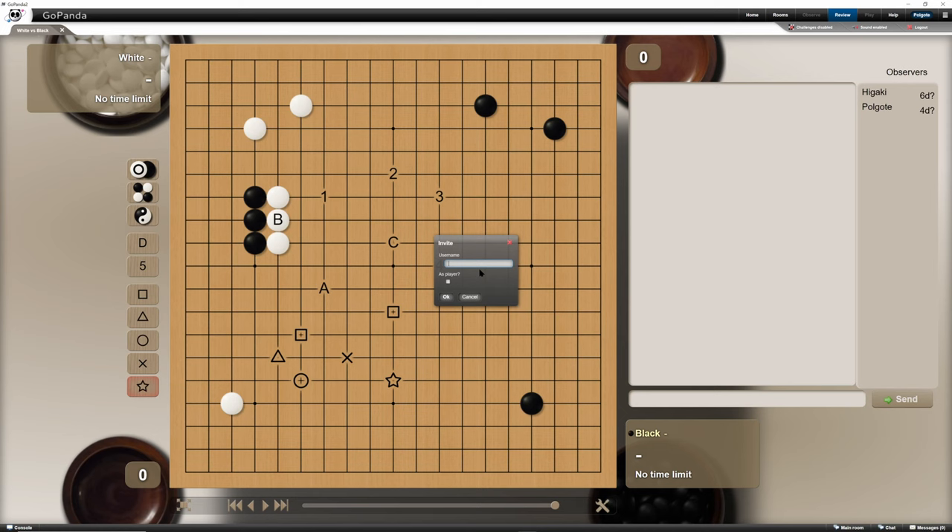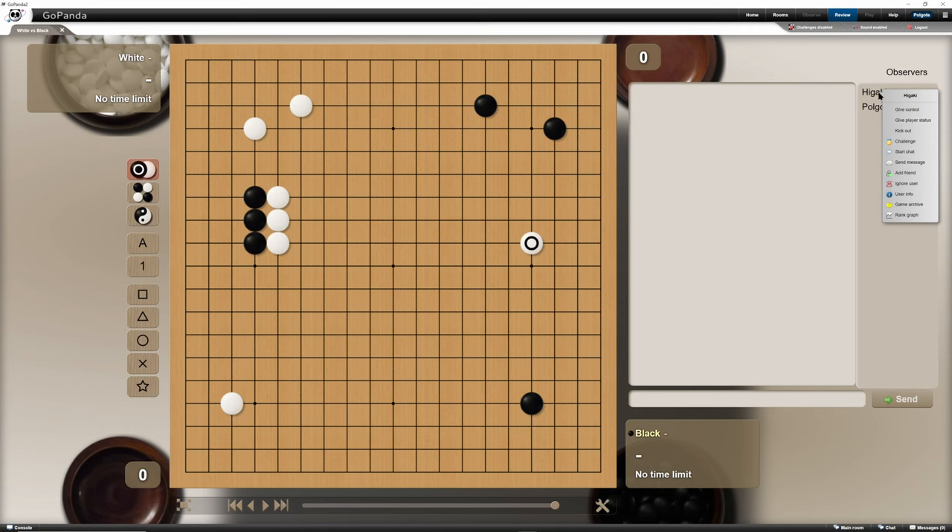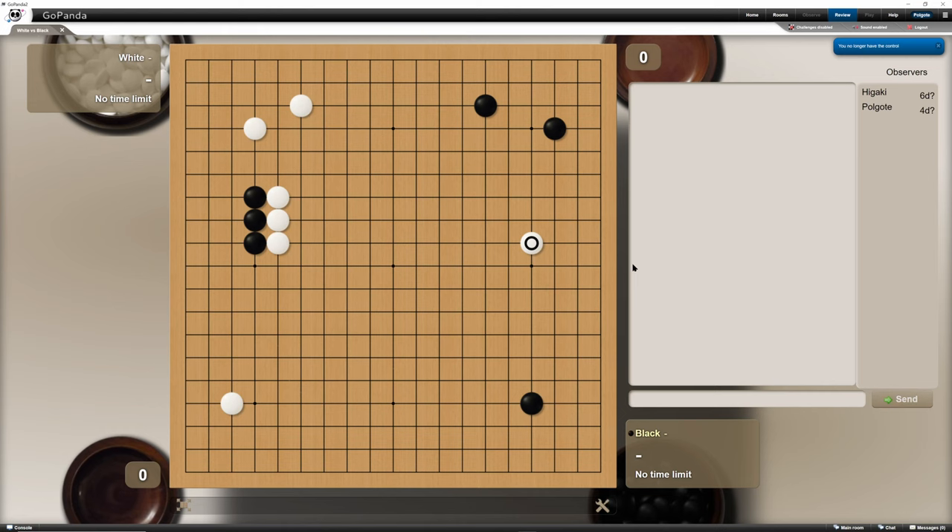We can invite players — put in a player's username and click OK, and the player will get invited. If we select 'As Player,' it means we give the player control. By default we have the control, but if you want other players to have control, we first have to give them player status.